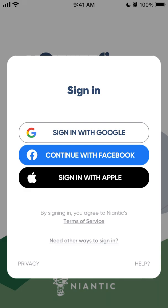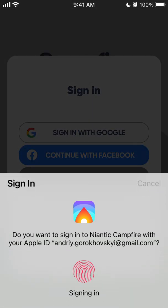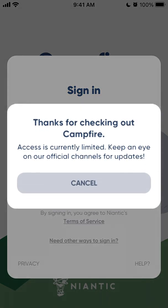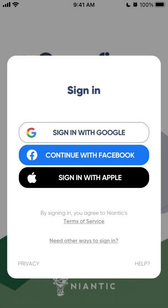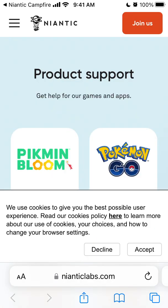Here's the Niantic Campfire app, and for some reason I still can't create an account. When I try to sign in with Apple or Google, it still shows me this error message: 'Thanks for checking out Campfire — access is currently limited, keep an eye on our official channels for updates.' I have no information about when it will be available for everyone, whether there's a waitlist, a whitelist, or if it's restricted in some countries.